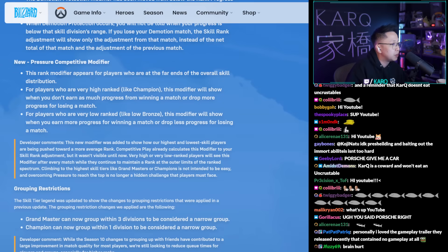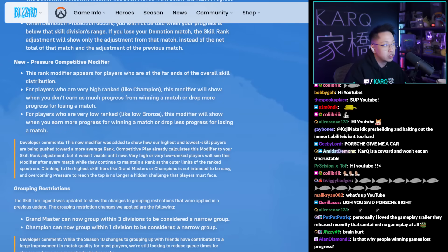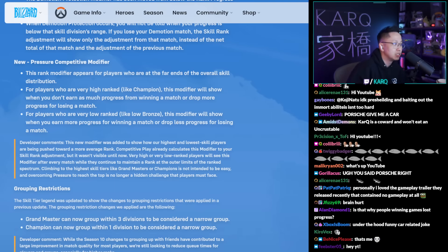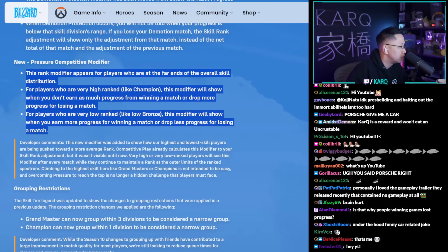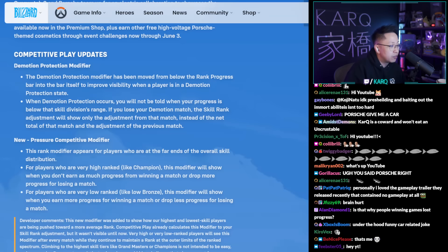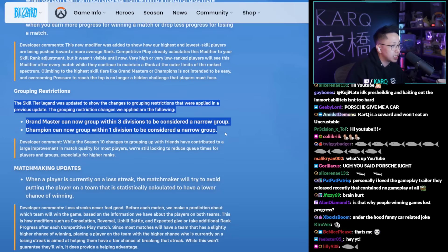There's also a new pressure modifier that only applies to Champion rank or low Bronze — basically the extreme top 0.001% and bottom 99.99%. This explains why some players winning games appeared to lose progress: if you won less SR than the previous game, it looked like a net loss. Sometimes you'd win a game and lose three percent because you technically lost 23 then gained 20. Nothing is changing under the hood — it's just trying to make it less confusing. High-end Champion players earn little ELO for wins but lose a lot, like Magnus Carlsen in chess, while low Bronze players gain more than they lose.